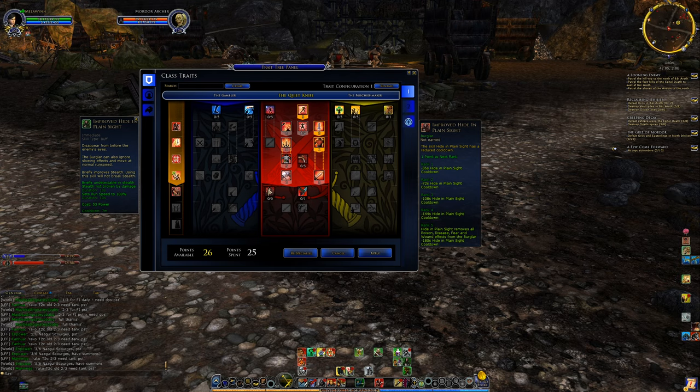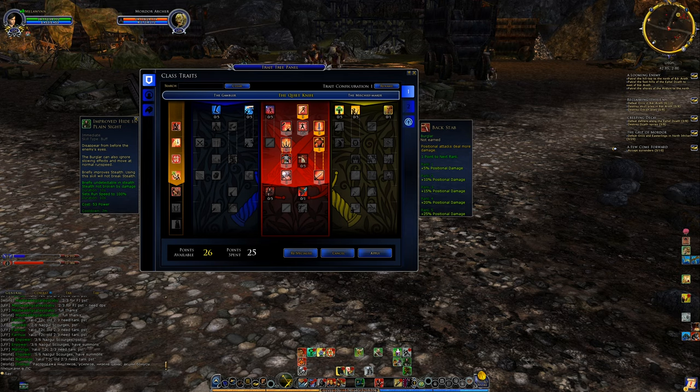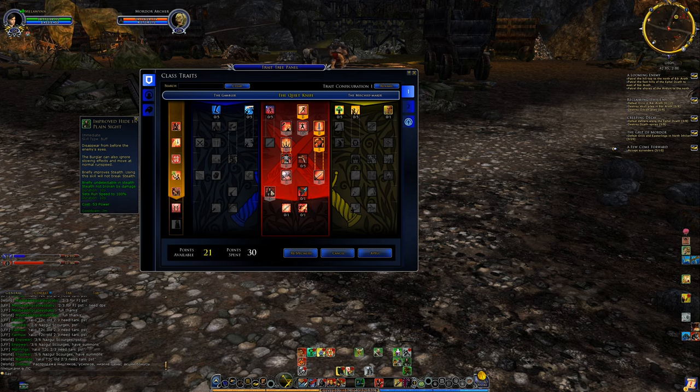There are other traits we'd rather put points in that boost our damage, but the other trait in this row only requires one point, so that's something to consider. The fifth rank of the HIPS trait actually makes Hide in Plain Sight remove all debuffs from the burglar — if you have a ton of debuffs on you they could still kill you otherwise, so rank five solves that. You could even put all five points in here if you wanted.